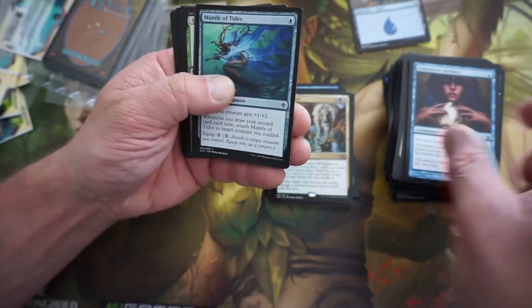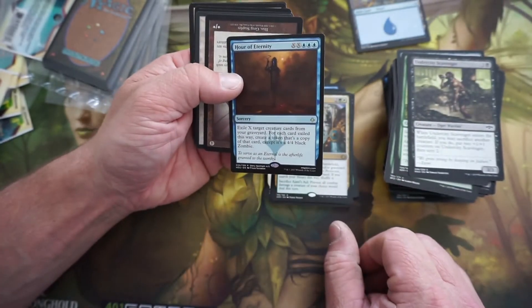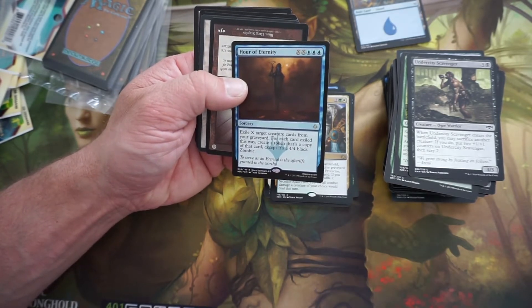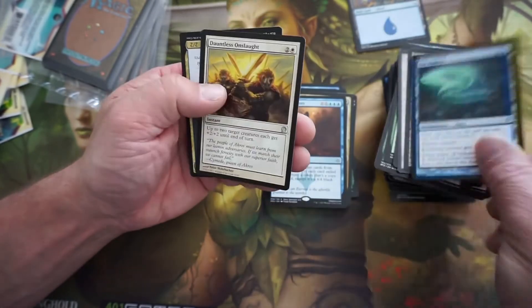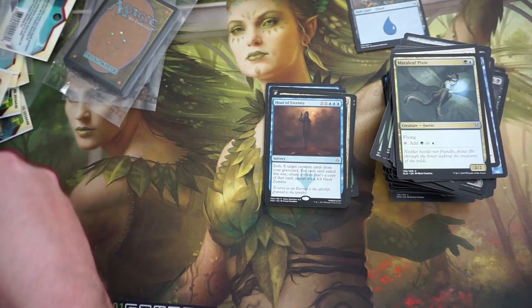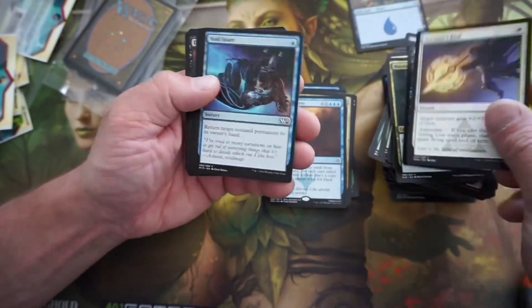Death touch until end of turn. Crocodile. Everyone needs a cat monkey in their collection. Hour of Eternity — exile X target creature cards from your graveyard; for each card exiled this way, create a token that's a copy of that card, except it's a 4/4 black zombie. Fading — hey, how could you go wrong with fading? And a little pixie — you get a little bit of ramp. Green and blue are some of the most common important cards, and we haven't come across many of those good ones in here.